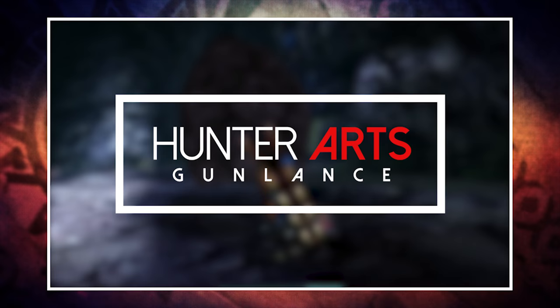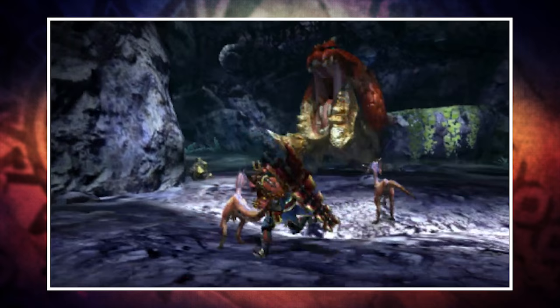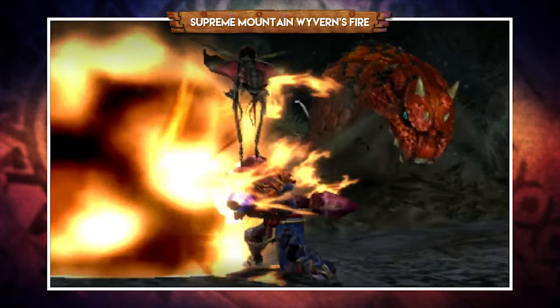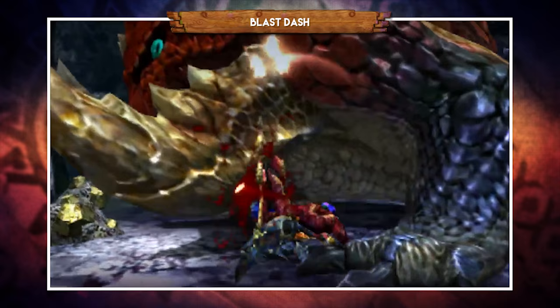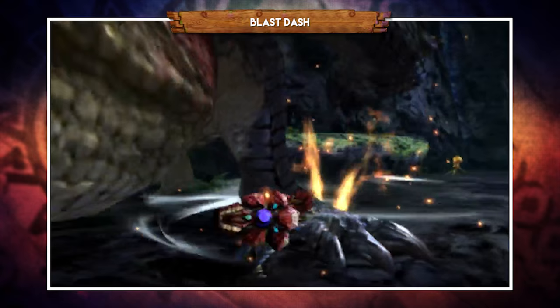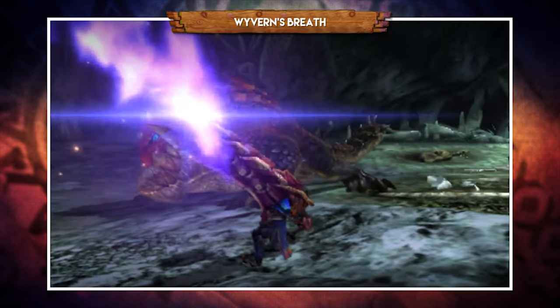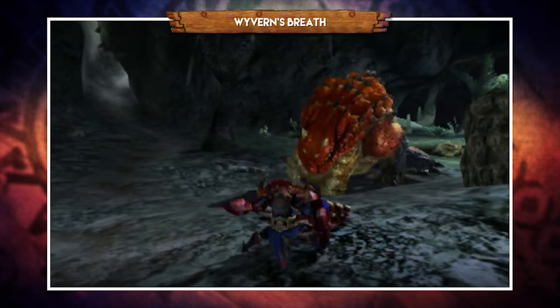For the three weapon-specific hunter arts: Supreme Mountain Wyvern's Fire builds up explosive energy and unleashes a massive Wyvern Fire attack creating a large flaming ball — and unlike a regular Wyvern Fire it doesn't lock your gauge. Blast Dash launches you forward firing in the opposite direction with your shield up, and pressing X during the attack slams your lance down for insane damage. Finally, Wyvern's Breath brings your internal heat gauge to its highest point and locks it for a limited period, letting you spam normal attacks at maximum power.